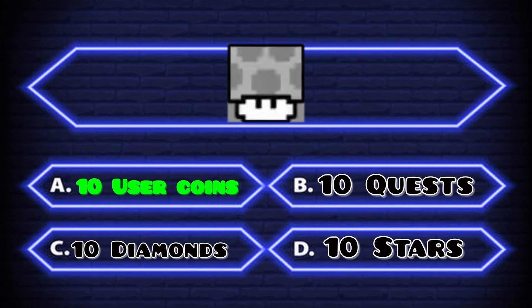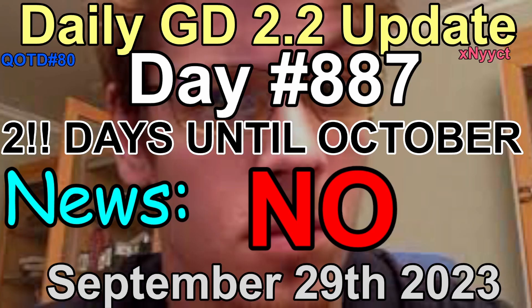And the right answer is A, collect 10 user coins — congrats. But anyway, this has been your daily GD 2.2 update for September 29th, 2023.